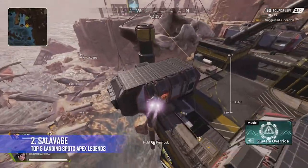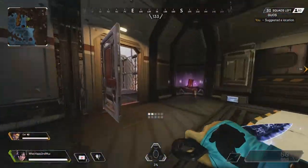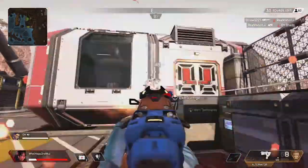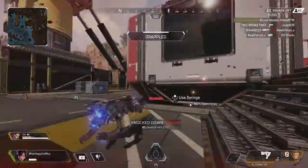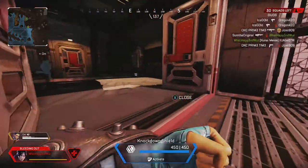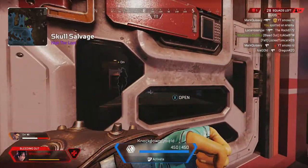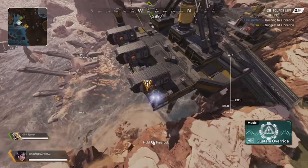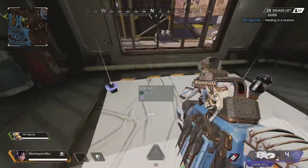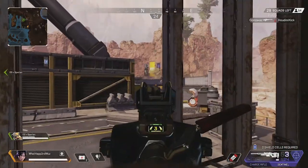Coming in at number two is Salvage. Salvage takes the place of Skull Town, and honestly this is my least favorite drop on the list — it's instant intense gunfights as soon as you land. There's not enough loot to go around, but it's not meant for looting up. It's meant to get a gun, maybe a shield, and push a third party. That's what makes this landing spot ideal for high kill games. You have the ability to rotate from Salvage to Market or to Octane Gauntlet if that works for you.